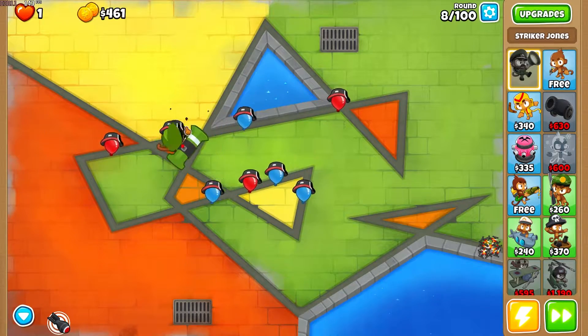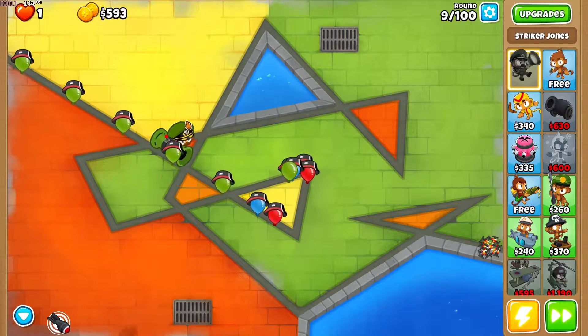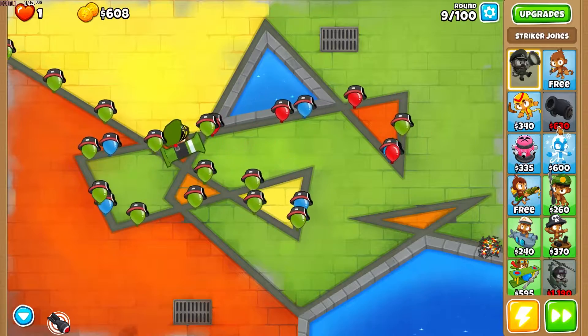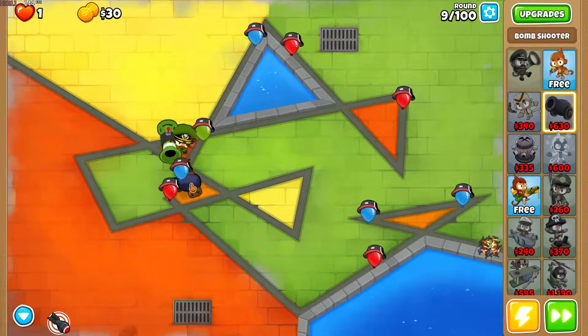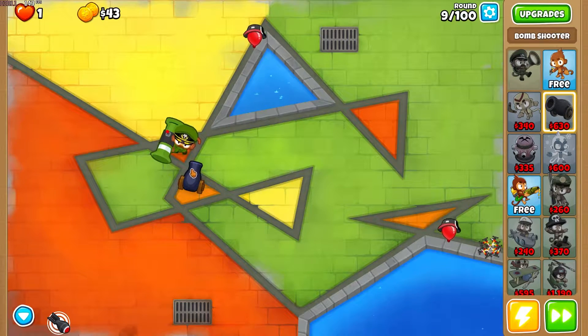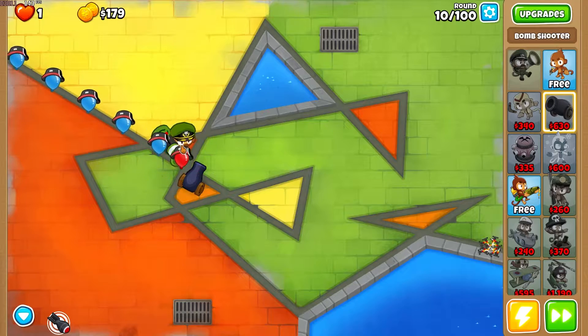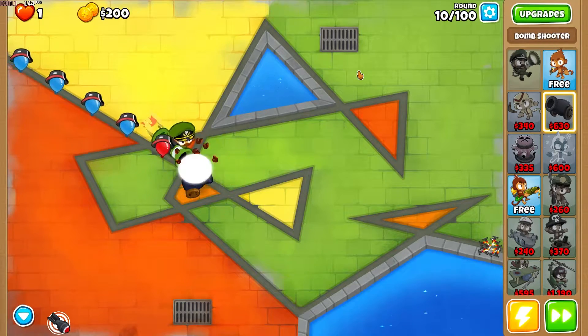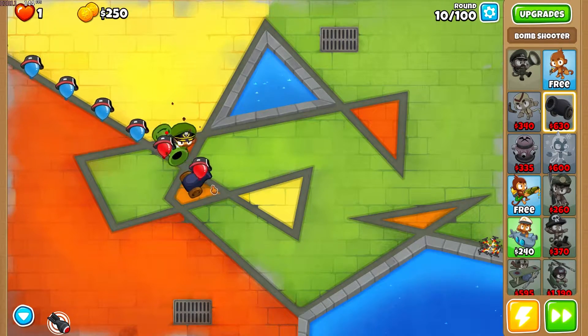On CHIMPS you can only start with a Bombshooter, and that's just not enough damage. If you had a Mortar you could hotkey it and change where it shoots, but you can't even get a Mortar off the bat so it's just not gonna happen.